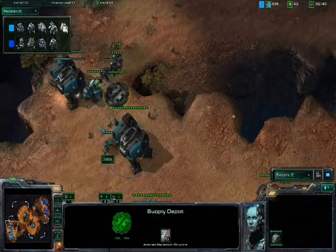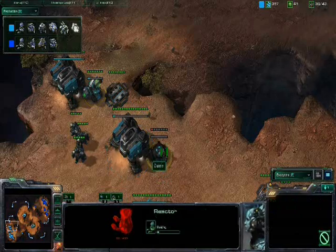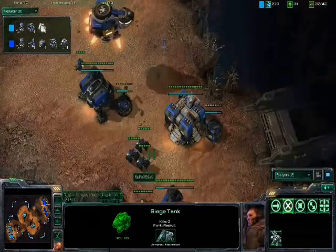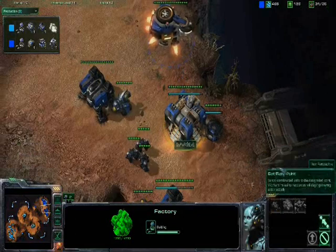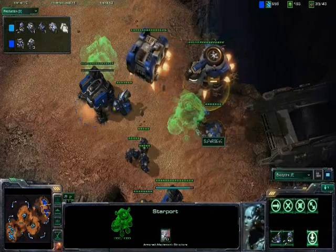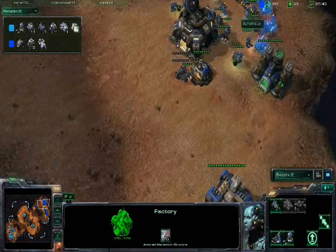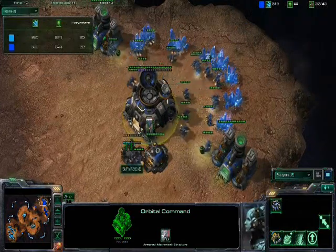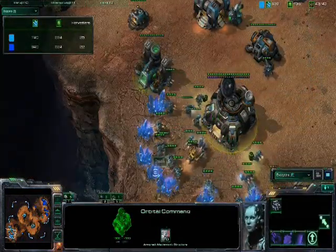Super Steve actually does get up into Dacron's base because his Supply Depot was left down, but the Marauders pretty much cleaned that up very quickly. Concussive shells are being researched and there's a reactor going on this other barracks. We've got Siege Tech already researched for Dacron, just like last game, and a reactor on his factory — so as soon as that's done, the factory's going to lift up and switch places with the Starport. We're probably going to see Medivacs first, because it looks like Super Steve is going to push hard with a Bioball army.